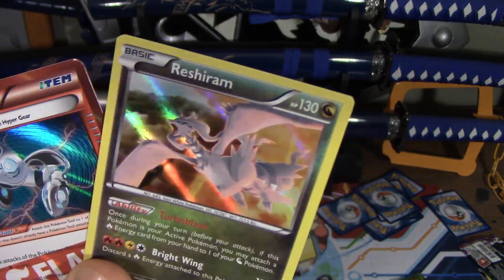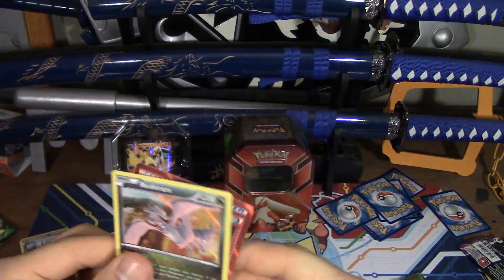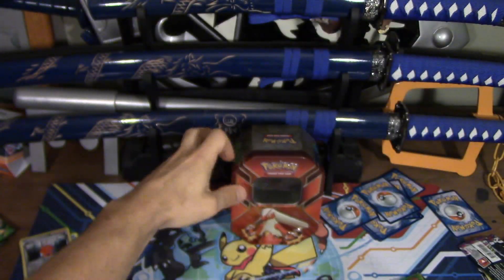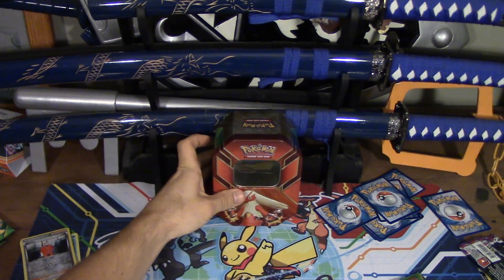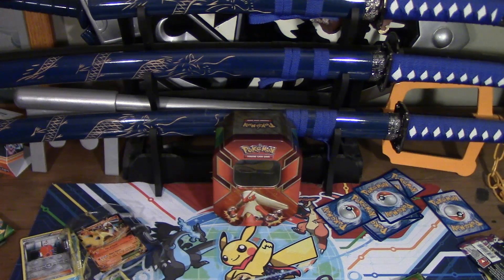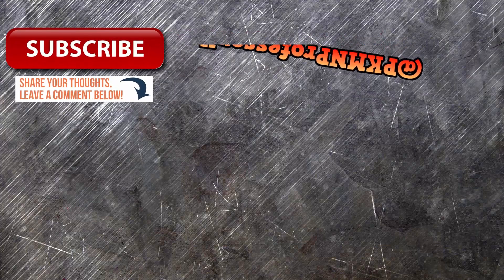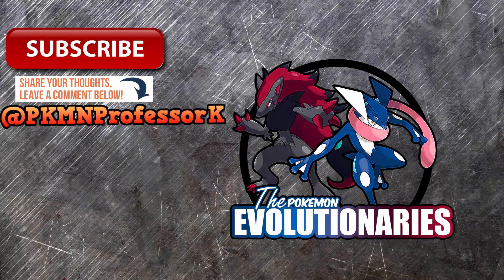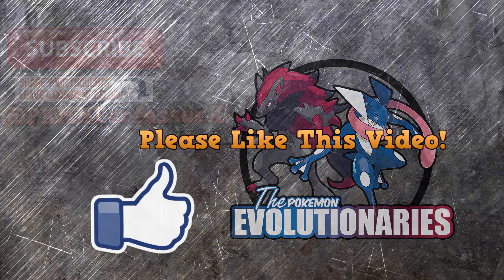Unfortunately Blaziken's not real and he can't really attack Ed, which I wish he could. Alright guys, that is the awesome Blaziken EX tin. This really cool promo is what the main focus is all about, and the tin artwork is pretty cool too — always cool to see these starter tins come out. We've still got two more tins coming up and the Rayquaza EX box on the way, so stay tuned. We will see you guys next time — be sure to like, comment, and subscribe. I'm Professor K, and I'm Ed. See you guys later!